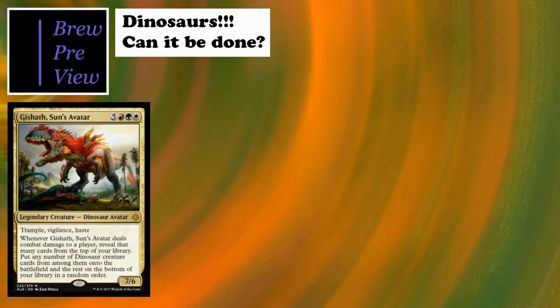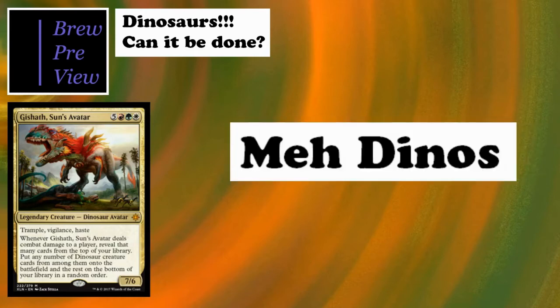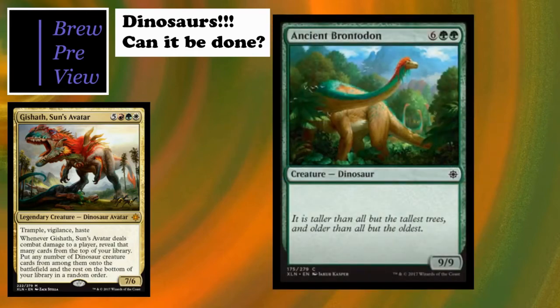That's the end of good dinos. Now we break into what I'd call the 'meh' dinos - ones you'll probably include in the deck list for now, but as soon as Rivals of Ixalan comes out they'll probably get booted. First up is Ancient Brontodon. I know a lot of people argue a 9/9 is never bad, but this guy has zero keywords, no evasion, and eight mana cost is astronomical even by EDH standards.